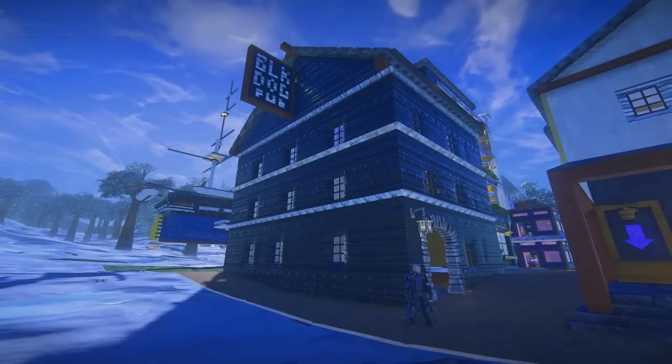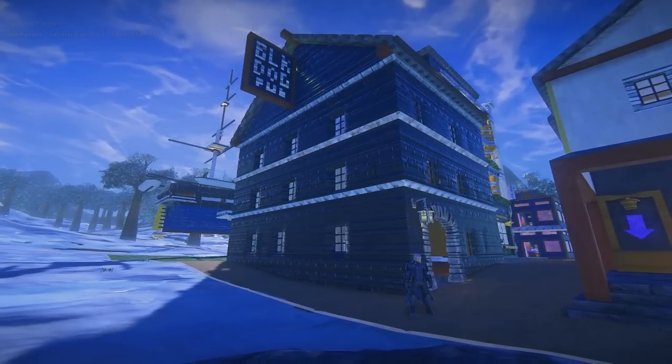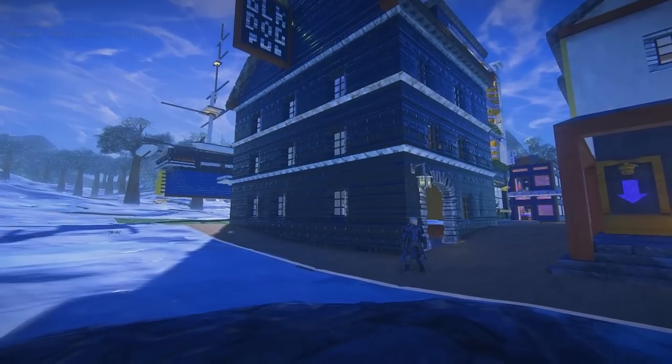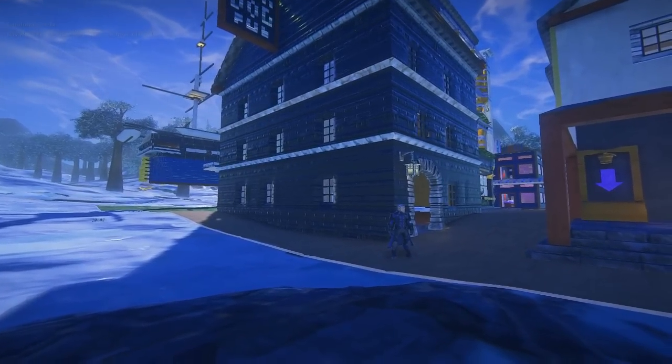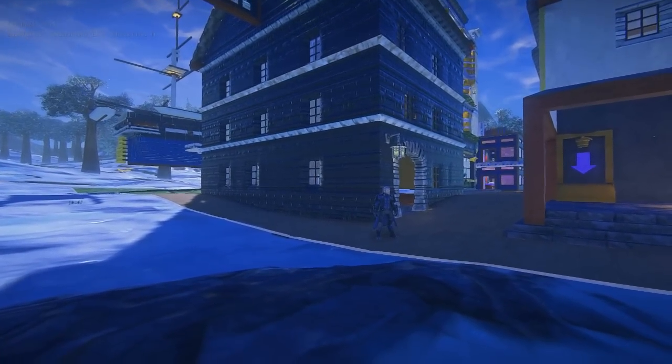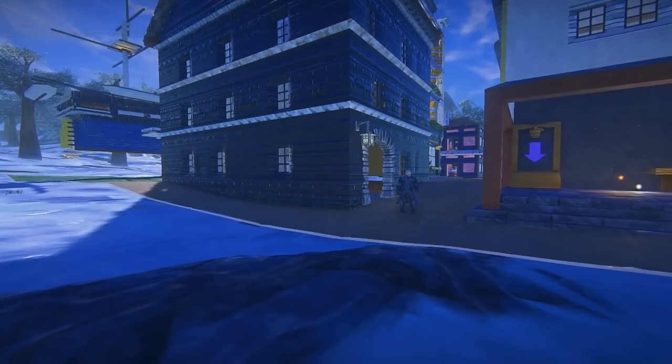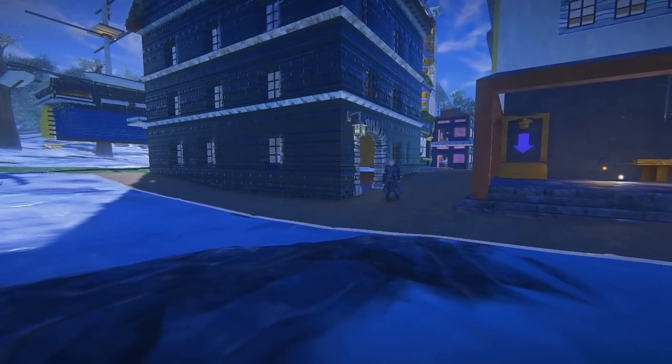We're standing outside the Black Dog Pub. This is inspired by the dreaded Black Dog from Treasure Island. We had a lot of fun building this. Omid gave us the iron portcullises here that we used for the two entrances on the ground floor. And it indeed leads to the Pirate Cave as well.